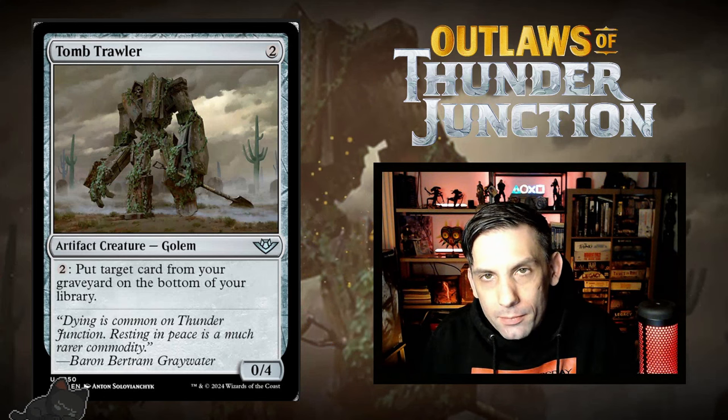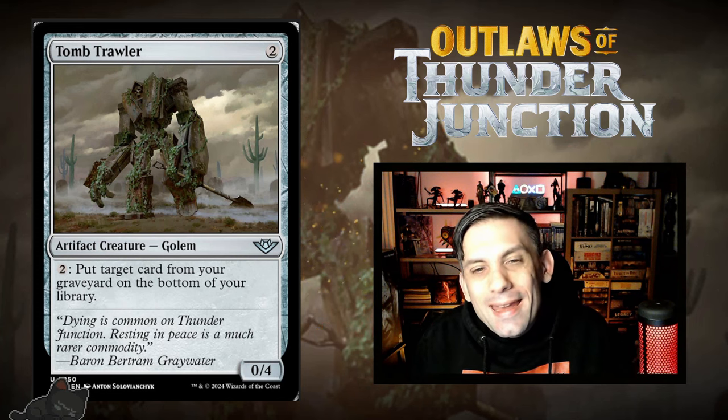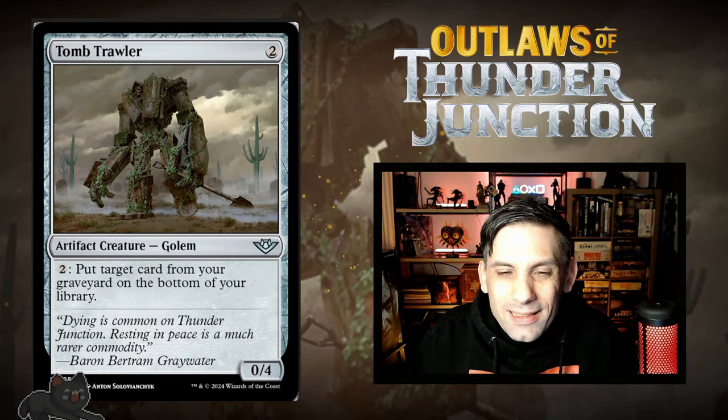Next up, we've got Tomb Trawler. This is a two-mana 0/4. You can pay two to put a card from your graveyard on the bottom of your library. It's a decent blocker in the early game and it can go in any color deck, which is kind of good. It also makes sure your opponent can't beat you by milling you out, but all in all, it's not that great of a card.